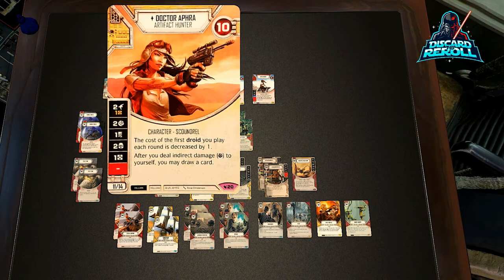She decreases the cost of the first droid we play each round, as long as they're droids. She has some damage sides on her — pretty nice. A discard side — it's okay. The two shields I really like; it seems to come in clutch. But another bit of text that's really good: after you deal indirect damage to yourself, draw one card. Being able to cycle through your deck and get to the pieces you're looking for is huge, and that's a real strength of any Aphra deck.